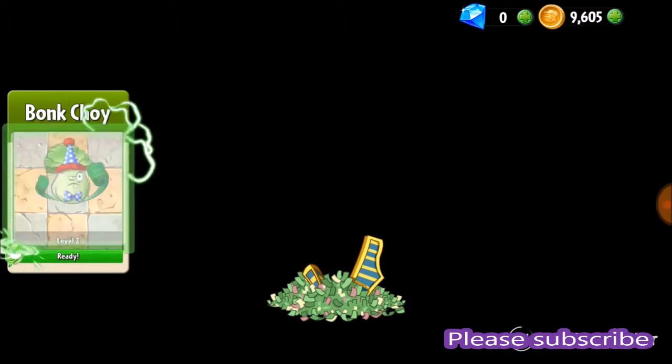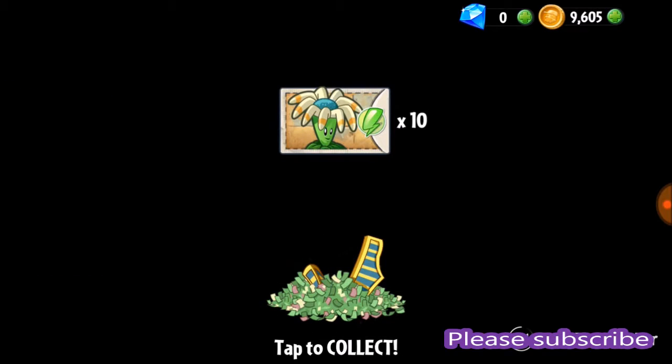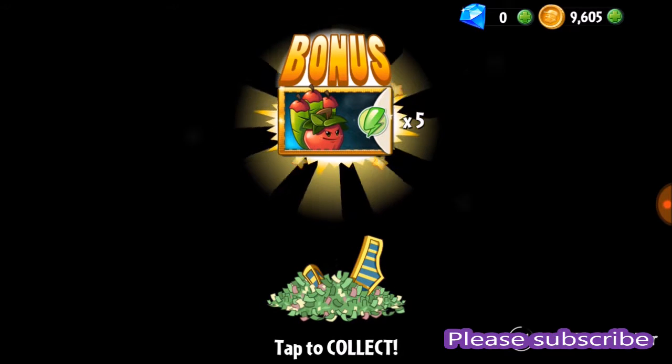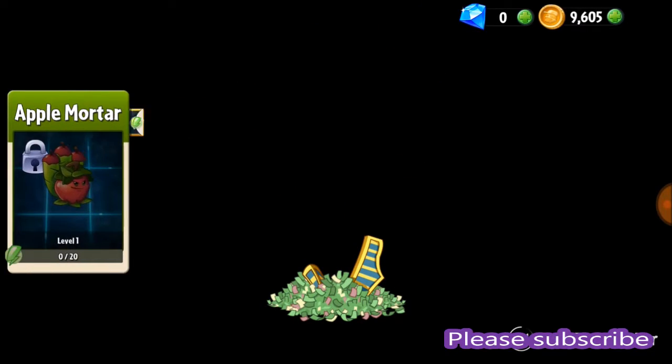10 on Bonk Choy — level up, level two ready! There we go. Wow, 10 on Boomerang — that got me up on Boomerang. Boomerang's ready to be upgraded. Oh, I got a bonus — the Apple Mortar, five of them! That got me one quarter of the way there.